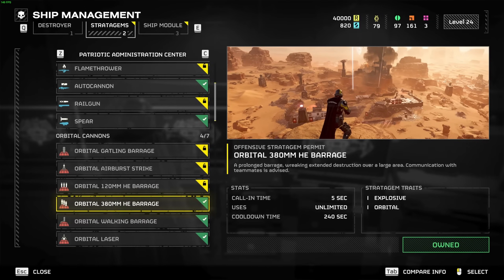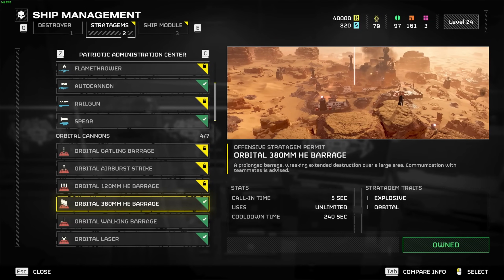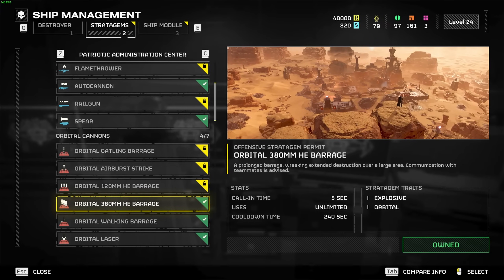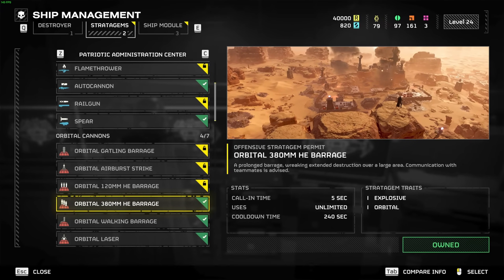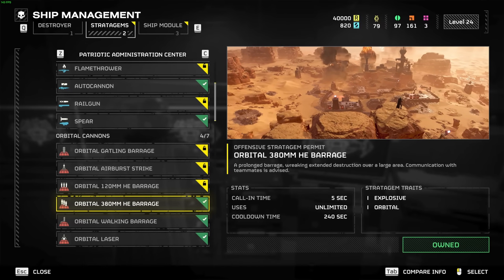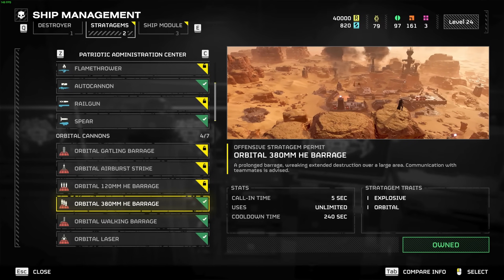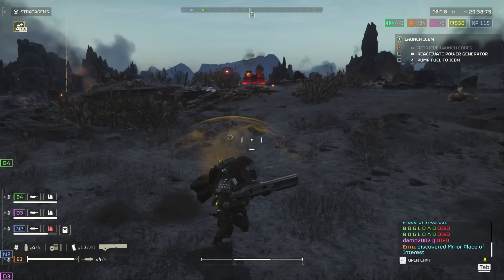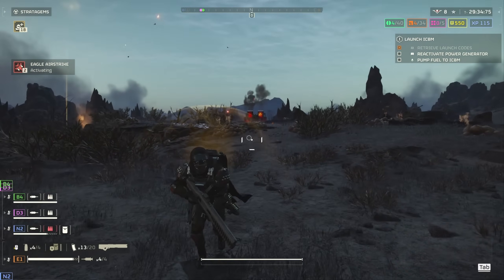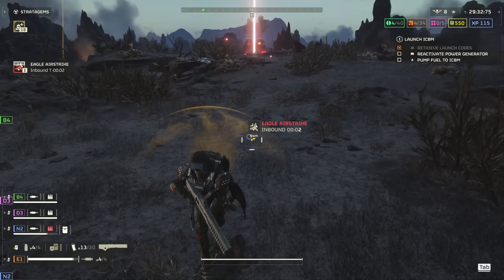The meme-worthy 380mm and 120mm orbital barrages now have increased duration and decreased spread. This is cool because one thing you could guarantee when a squad member deployed one of these is that your entire squad would be wiped out no matter where they stood, and everything you hoped to destroy would remain untouched. The orbital barrages were like unleashing meaningless chaos, so with any luck this makes them more strategically viable.